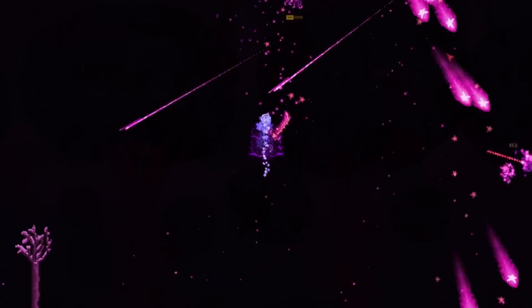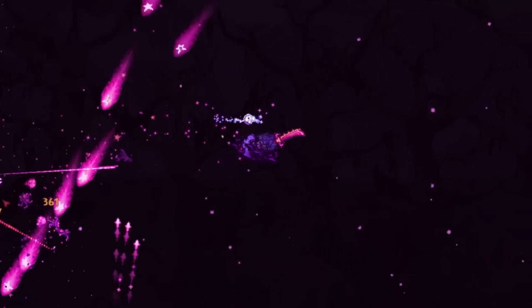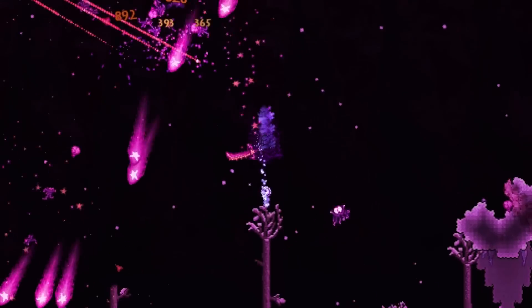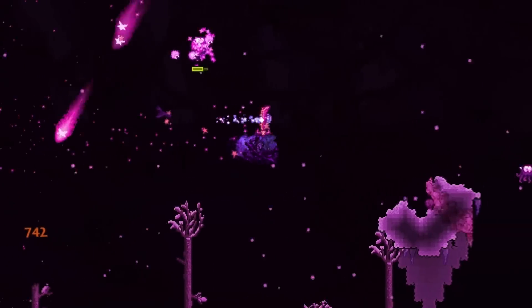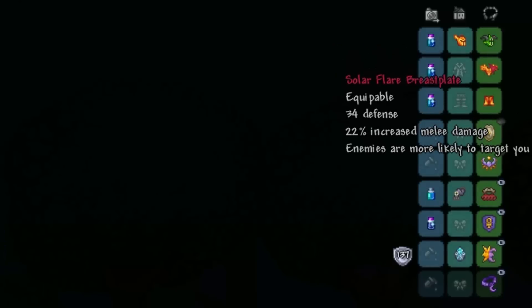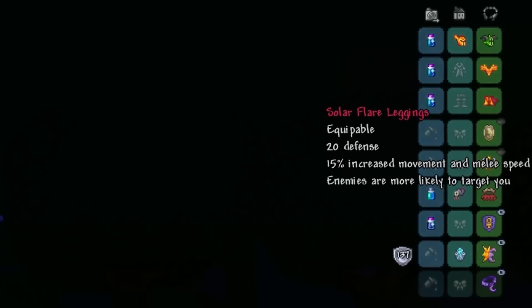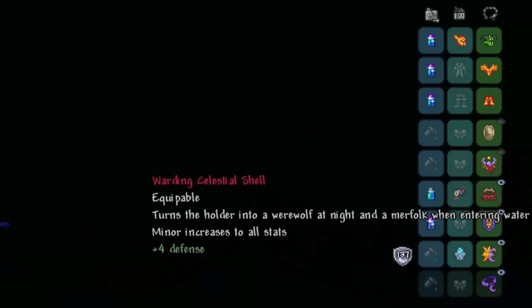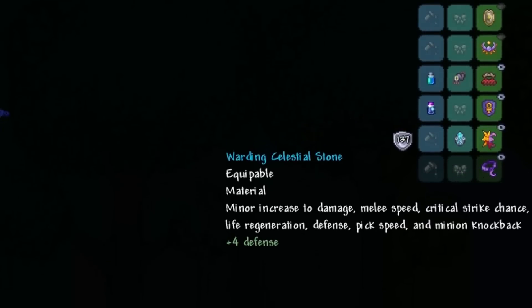The highest defense possible in-game is 152, and 160 in Expert Mode. The loadout itself gives you 137 defense, and the extra 15 comes from being under certain conditions. For armor, you are going to want the Solar Flare set with a Clarified Mask. For accessories, you definitely need the Flesh Knuckles, Celestial Shell, and Paladin Shield. The remaining two or three accessories, depending on if you're in Expert Mode or not, you want to have plus four defense during the night time — for example, the Celestial Stone, Ankh Charm, and/or Moonstone. Remember to put warding on all your accessories and you should end up with 137 defense.